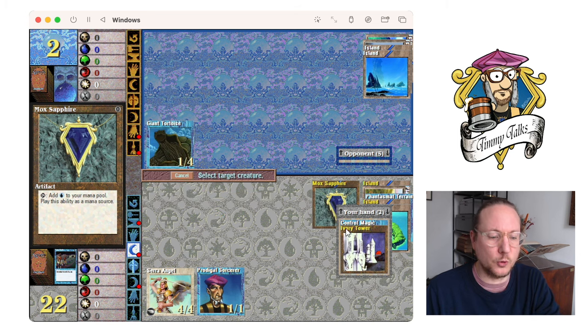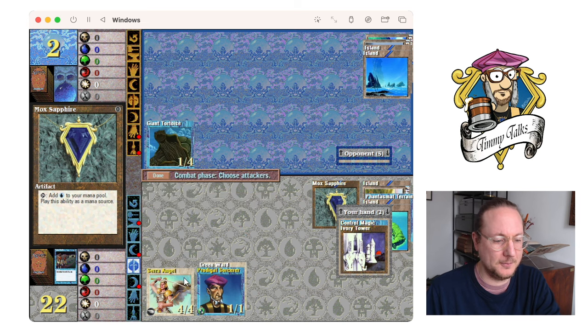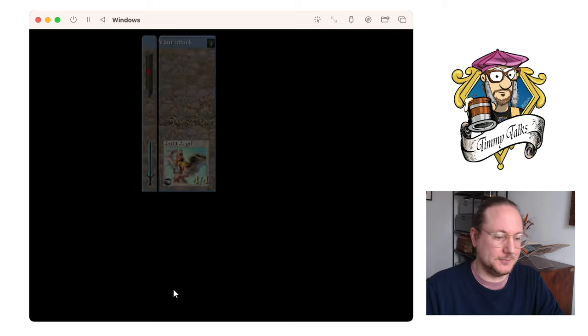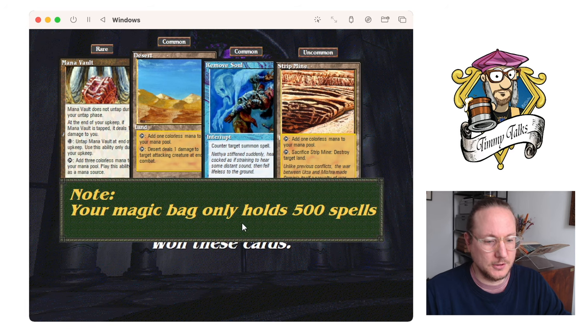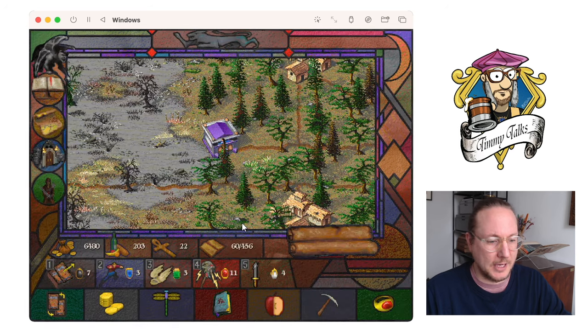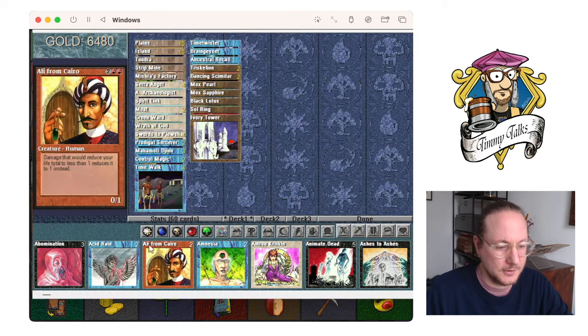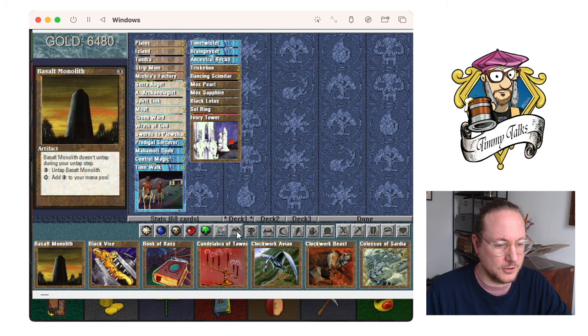I'm going to play a Green Ward on my Timmy — why not? Just because I can. Freed! Won these cards. My Magic Bag is full again — I thought I sold a lot of stuff. Let's do that now maybe. Let's sell these — Bane in the Heart because I think it's a beautiful card. What else do we have that we really need? Animate Dead so we have an extra — we're just going to sell the extra.